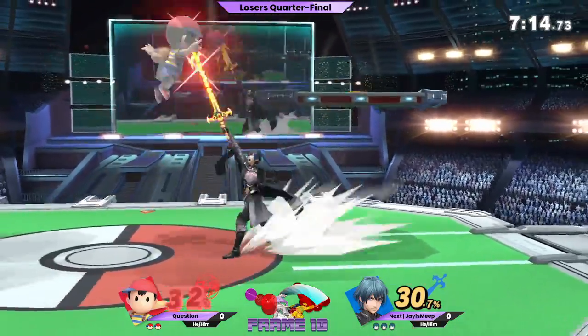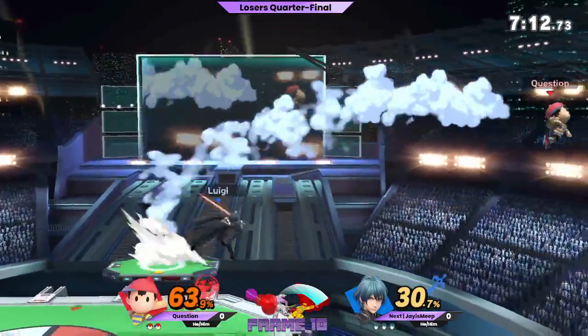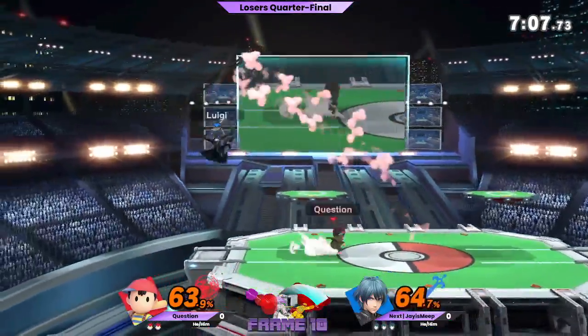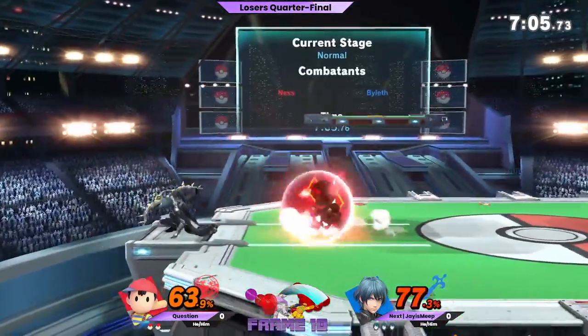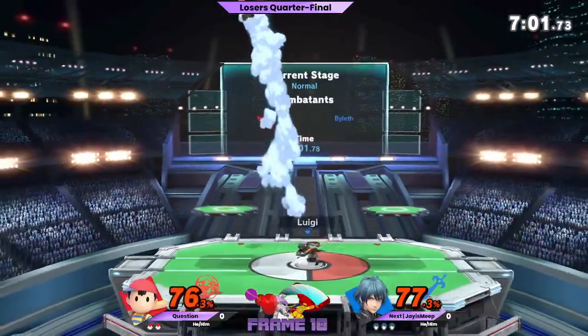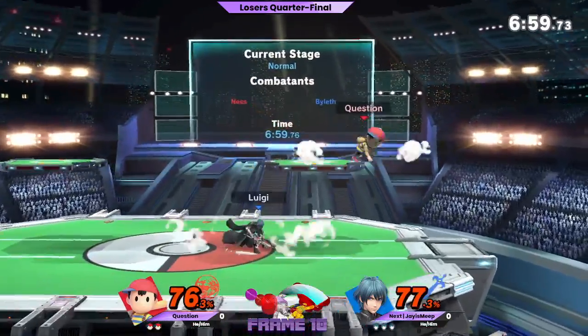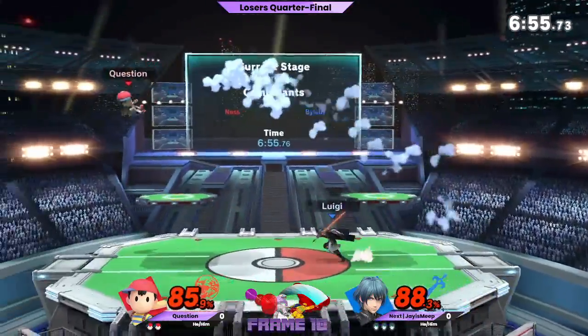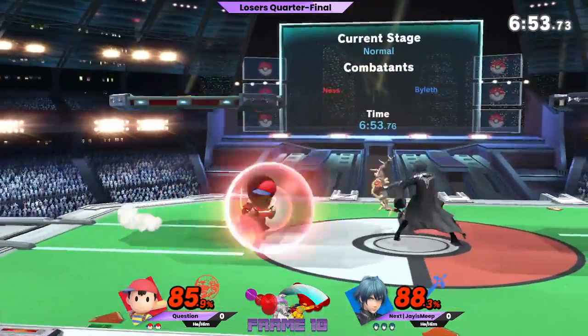He's the wrong way, but he gets it that time with the back air. I feel like Byleth and Ness kind of have a similar out-of-shield game plan, but Byleth's is just better — it's long lasting and it surrounds his entire body. Unlike Ness, which is just fast and instant, so you have to be really close with Ness, rather than Byleth where he can space it around.